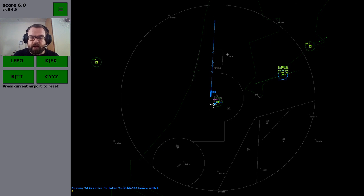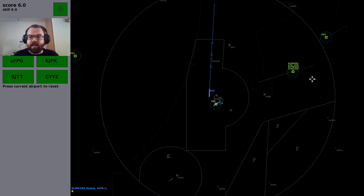You have a ring around your main airport that is 30 nautical miles. When an aircraft gets into that ring, it becomes your responsibility to deal with it. The first thing you need to do is take a look at the aircraft themselves — you can zoom in and out with the mouse wheel.